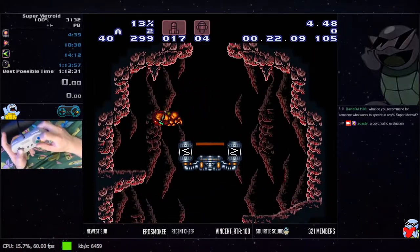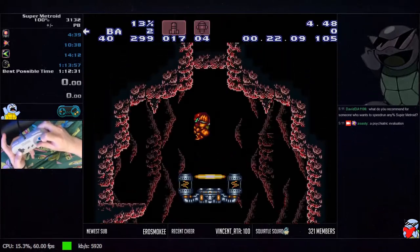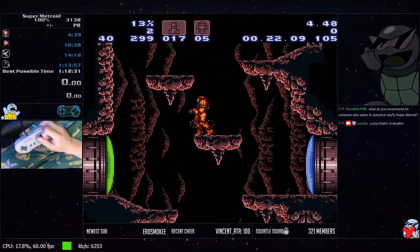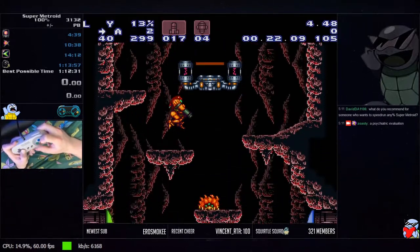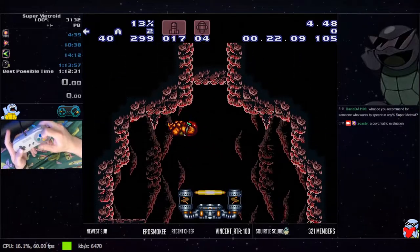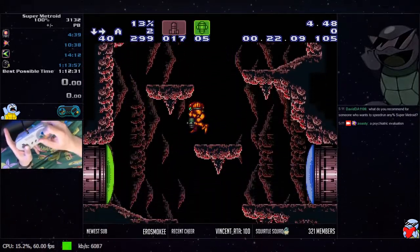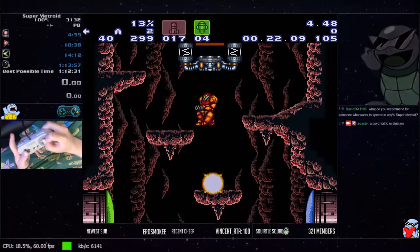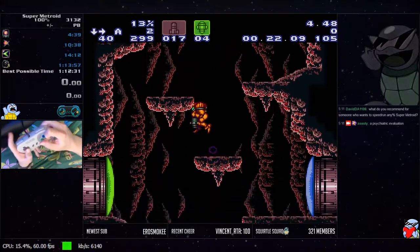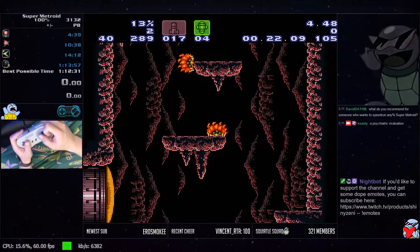There are a couple different ways down this room, but what you want to do 100% is jump off and fire an angled down spazer shot as you're landing. That will kill this Nova and allow you to collect its drop, which is oftentimes invaluable. It's pretty common that you're going to get a big health or a super from it.